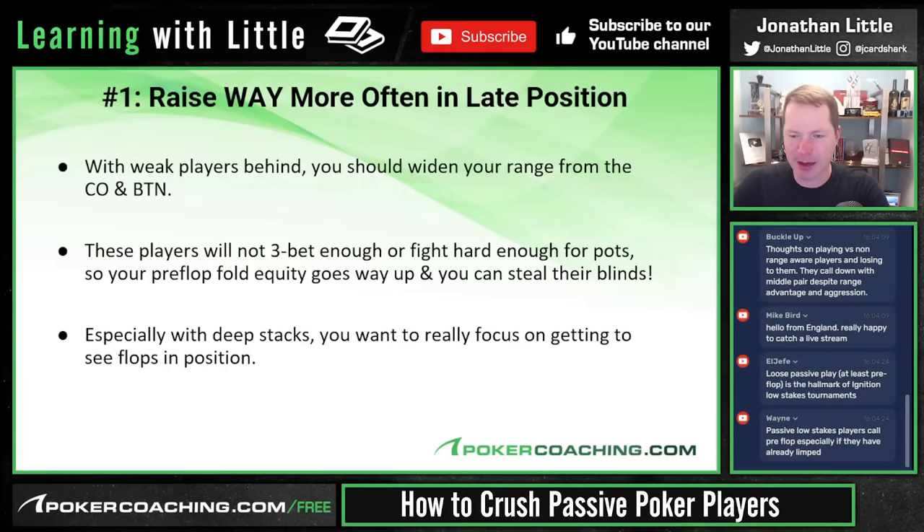A lot of you want to talk about limpers — people who limp every hand. Those players are passive, and some of you are saying if you raise the limpers they're going to call every time. But is it a problem to go in position against one limper when you know they have roughly 65% of hands minus the top 15%? Especially if they're going to check-fold a lot on the flop — not really. It's actually a great scenario: they call a lot pre-flop and then check-fold when they miss. Life is easy.